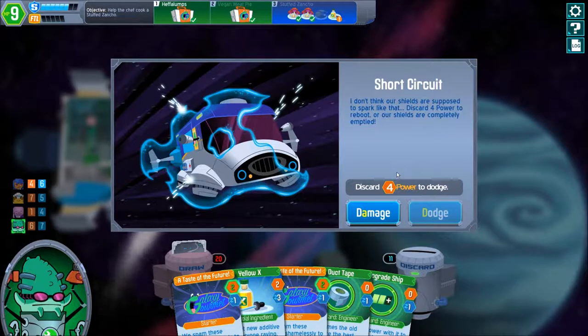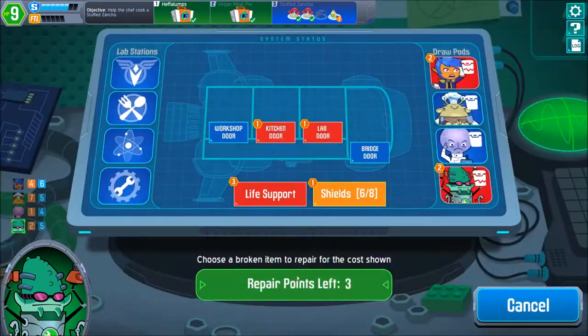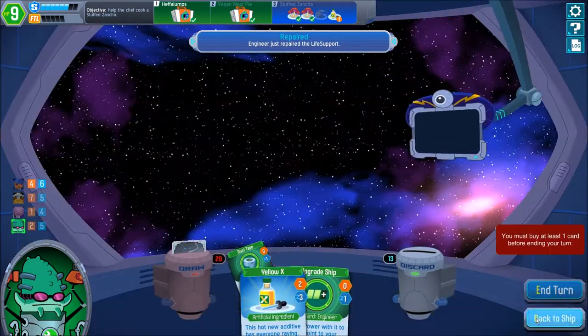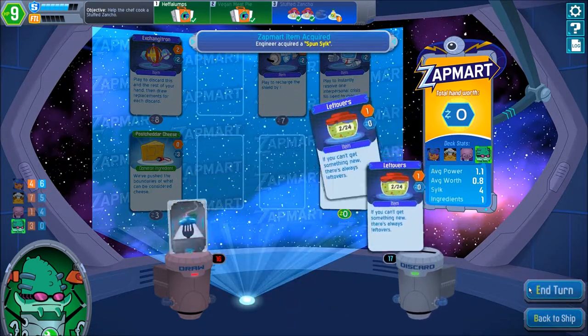That was a Vexel — lovely. Engineer's turn. Oh no, I needed a Free Sample in the last turn for the cook but we didn't have it. I may want to spend power on this, dodge that, and then use the Duct Tape to repair the broken life support and go to the next phase.